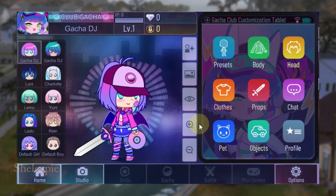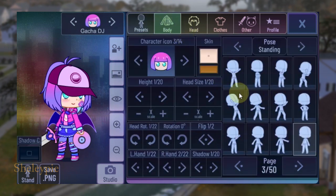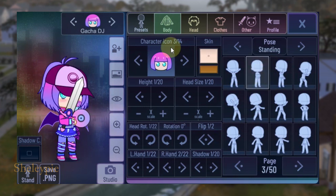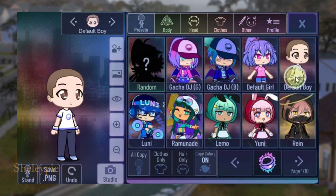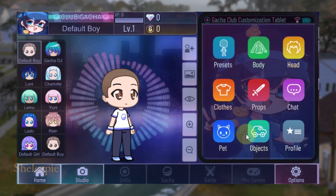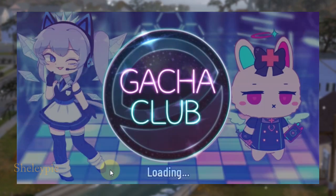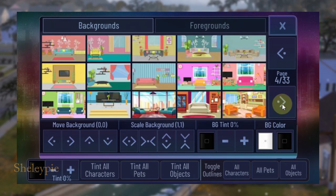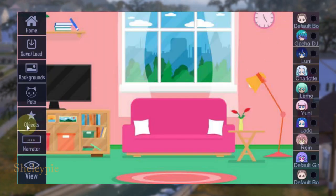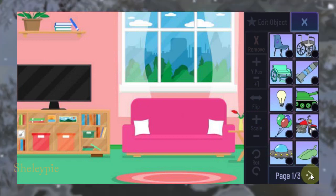You have your presets here and can change the pose and so on. I can select different presets — like a boy character. There are objects you can add, and you can save as a PNG. In studio mode, you can change your background, add objects, and move them around the scene.